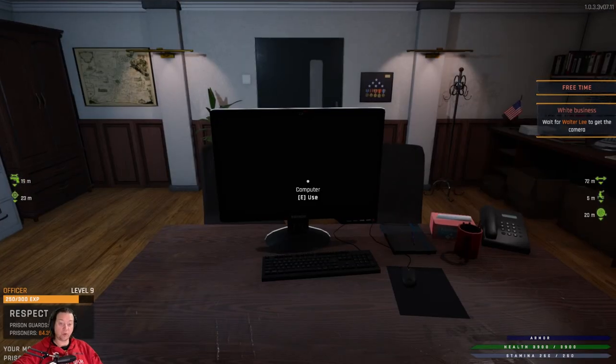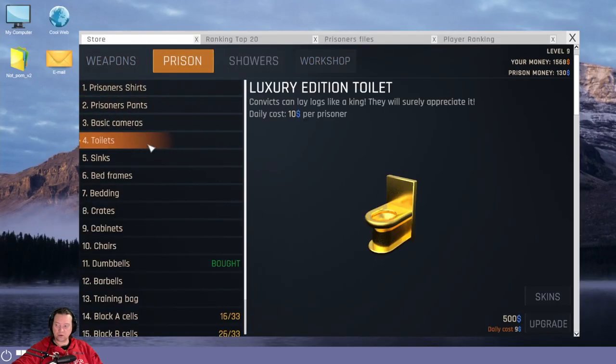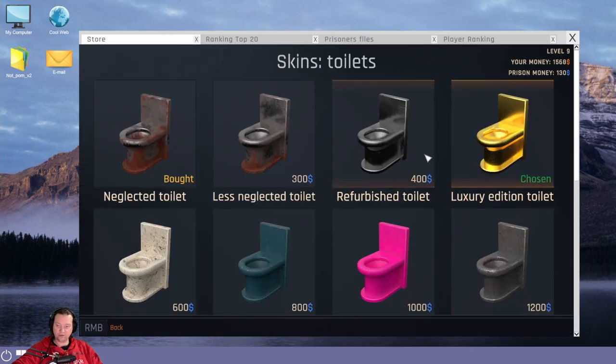Tip 3: Boost your prison income quickly. Once you get to speak to the warden it will give you access to the computer — this is when you can start this tactic. The best way to boost your prison income is to save up the first $500 of your prison money and buy either a golden sink or a golden toilet. You can access these by clicking on the toilet or the sink and then clicking on skins. By purchasing these golden ones for $500 each you'll get an immediate 15% boost to your prisoner respect. Save up your next $500 and buy the other one — it should take a day or two at most after you've done the first.